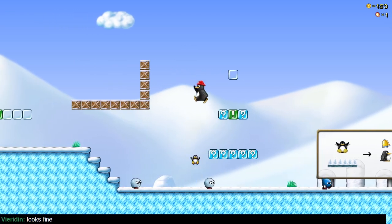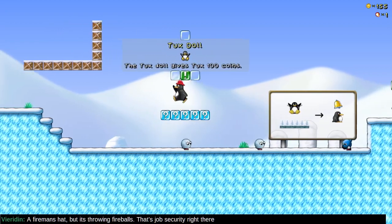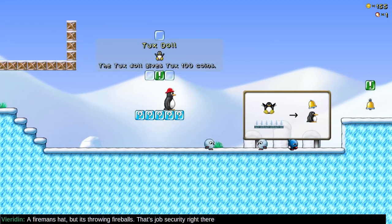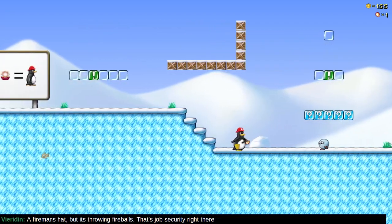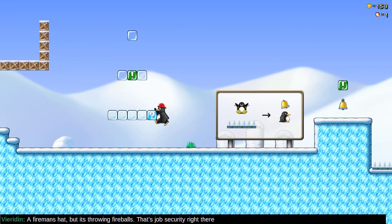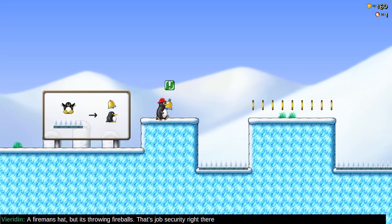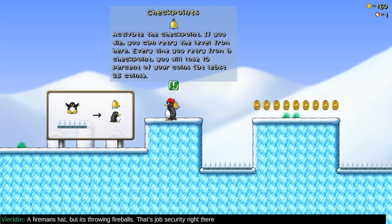Whoa — 1-up! Damn, I missed the 1-up. Wait, do I have to catch it? The Tux gives me 100 coins, so maybe I don't have to catch it — maybe I just obtain it. Don't fall on the spikes. But here's a bell.